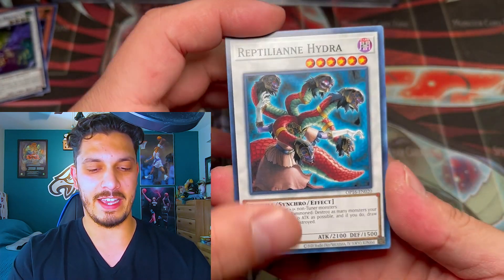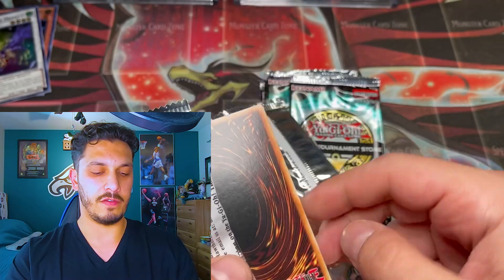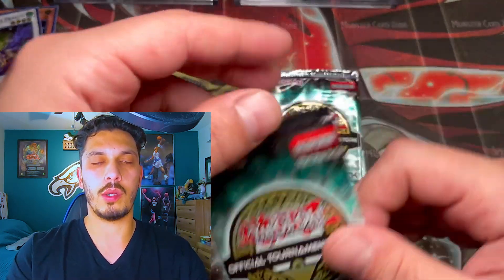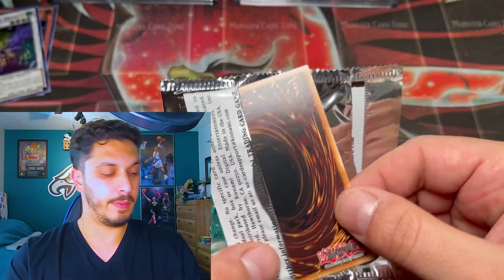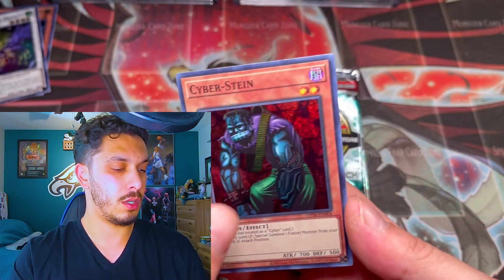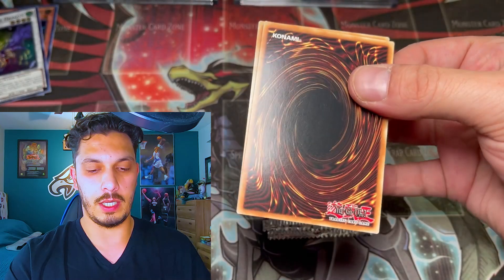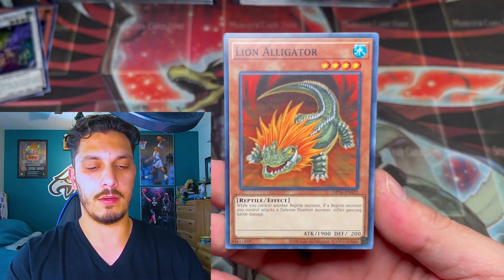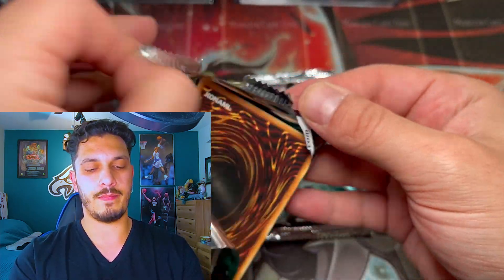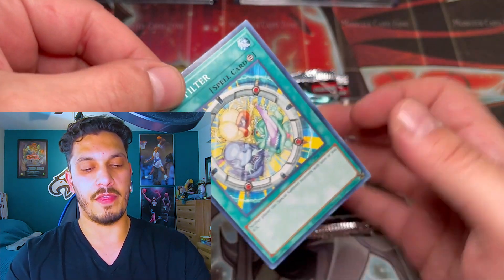Next pack here — come on, let's see that first ulti. It's hard not to look for the stamping in the back. Reptilian Hydra, Stardust Wish, and a Token Stampede. After this bunch, if we don't pull the ulti, definitely gonna have to rehydrate on some water. Mausoleum of the Emperor. Apologies if I'm a little nasally — experiencing some allergies. Stardust Flash, Breath Acclimation, and Cyberstein. Come on baby, where's that first ulti? Lion Alligator, Tri-Brigade Nervolf — that's a good one at least. Couple of decent supers — what are those worth, at least five bucks still?